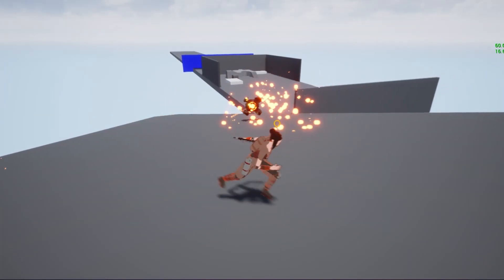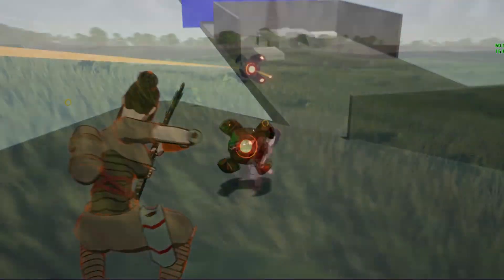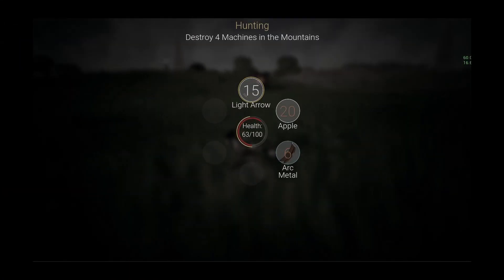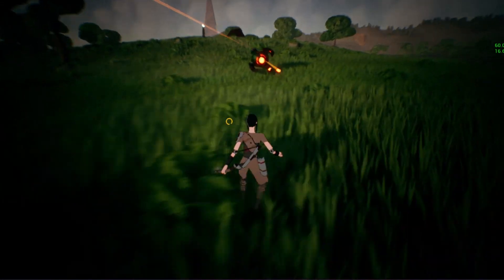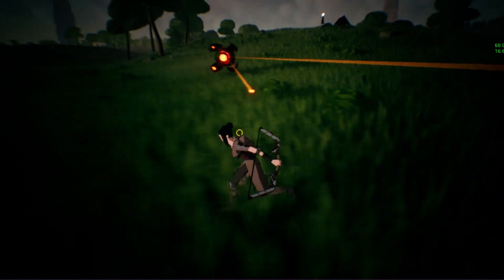Then I gave it some behavior. Basically I wanted it to circle around the player and shoot with these rather slow bullets. Later I decided to just make it keep distance from the player and shoot, cause I couldn't figure out a good way to make it move in circles. But anyway, it still looks cool and the fight with it is certainly easy enough, so I say mission success!